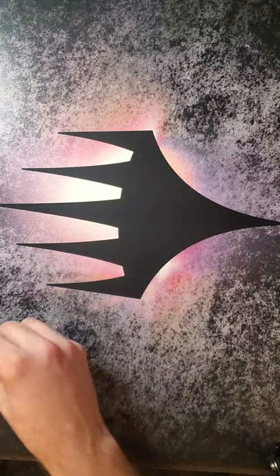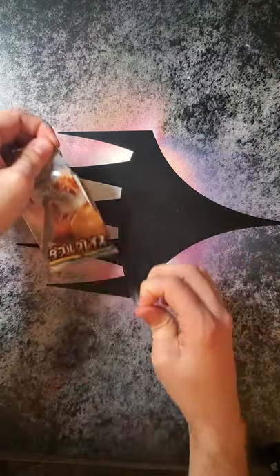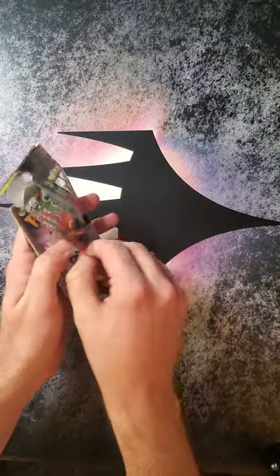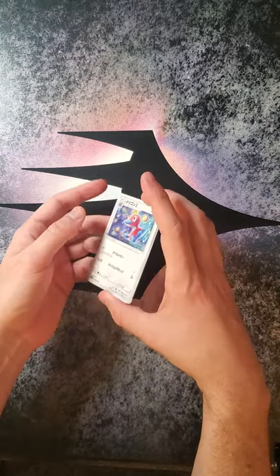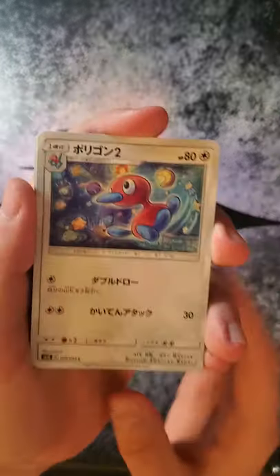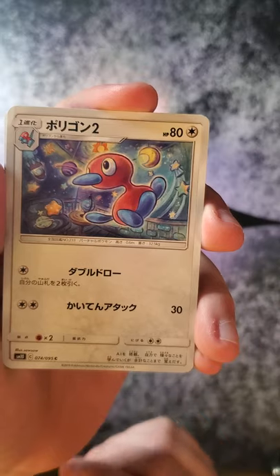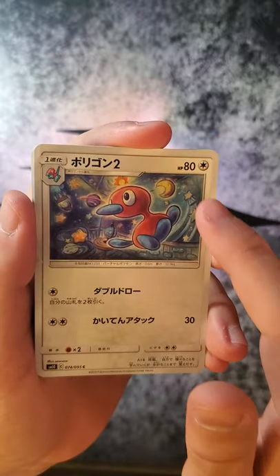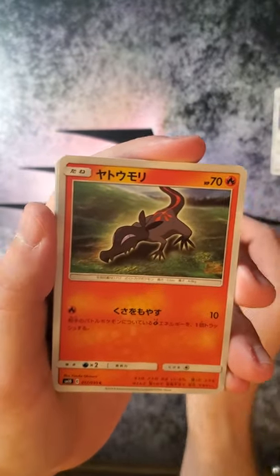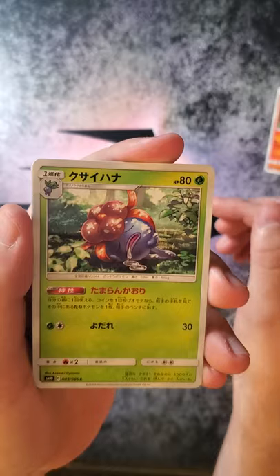This is actually only the second Japanese pack I've ever tried to open. There it is — easier way to do it. Let's see what we got here. We have a Porygon version 2, got some clouds. It looks like he's in a kid's room though. This almost looks like it's playthings rather than the actual moons and Saturn and such. I think we have a Slandit. A very tired Gloom is actually drooling all over the place — that's kind of gross.